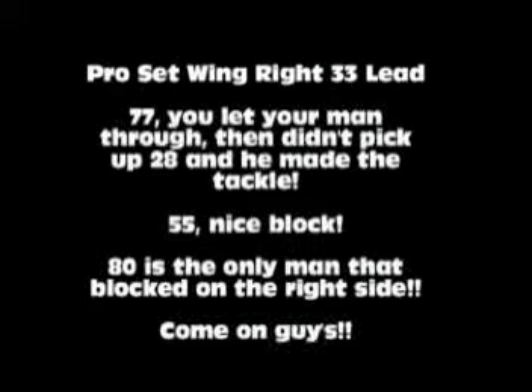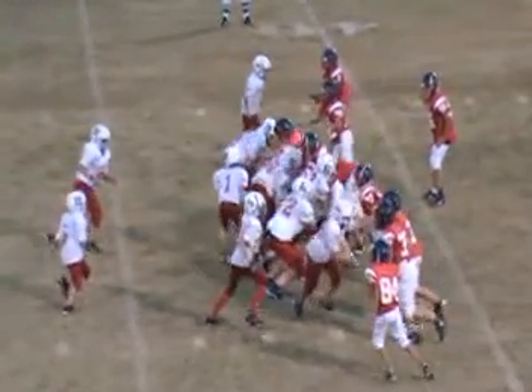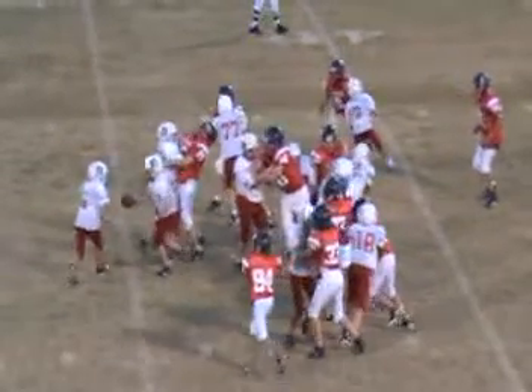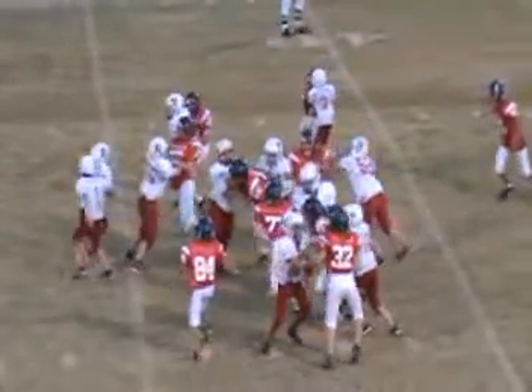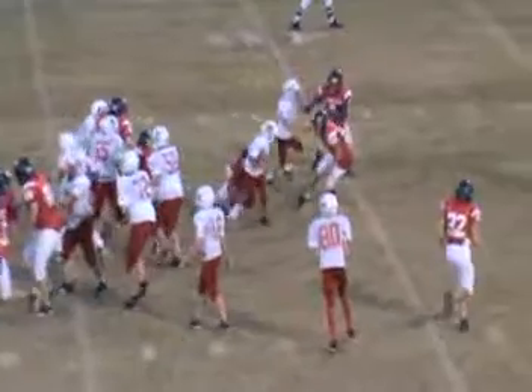This is a pro set, wing right, 33 lead. 77, your man is the inside man — you let him through. 55, picked him up nicely, but then you should have picked up the 28; he ends up making the tackle on this play. We can't stand around. 80, good blocking over there. The rest of the right side of the line — the whole Rosemark line came through. Come on guys, we can't get lazy.